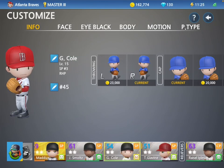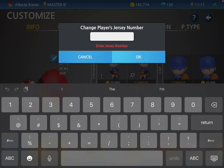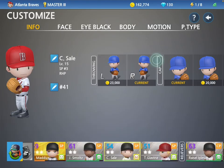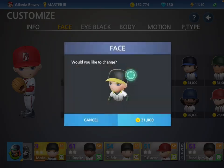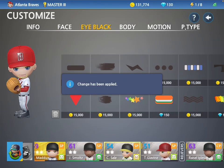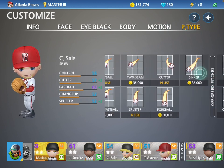In this video we will be customizing Chris Sale — change the name to C. Sale, change the jersey number to 41, change the face to that, and change some of his pictures.